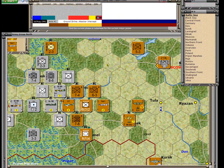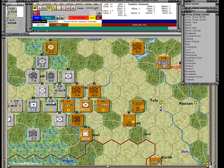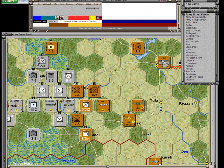We now go on to the next sub-phase of ground strikes, which is the attacker intercepts the defensive interceptors. These two units are shown in the selectable units list and they can fly here. I'm going to take this unit and have him fly as an interceptor. Done — I just click End of Phase, and now we're into the air-to-air combat.